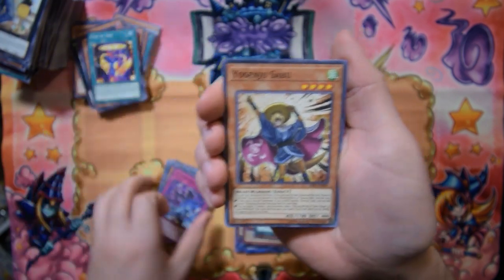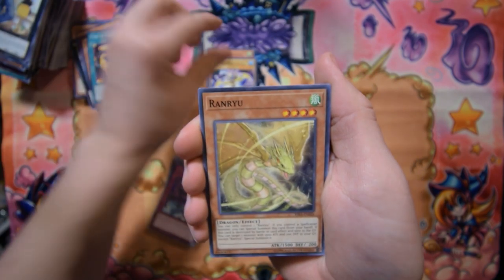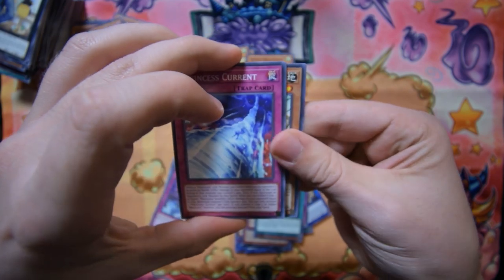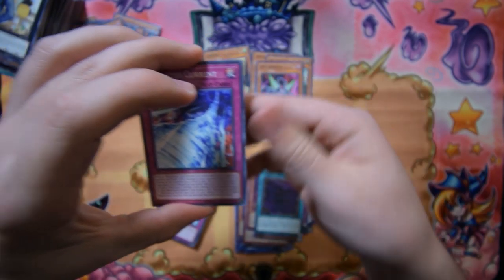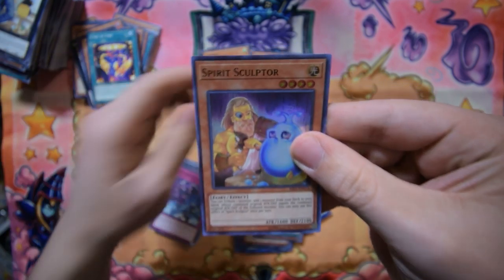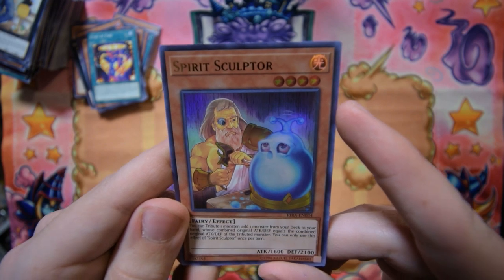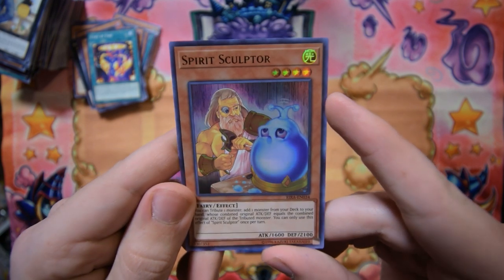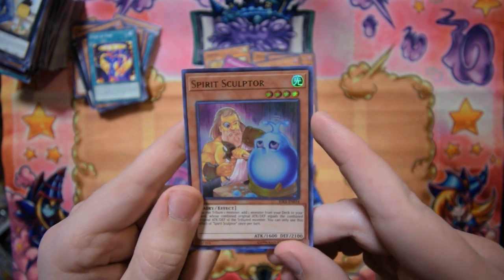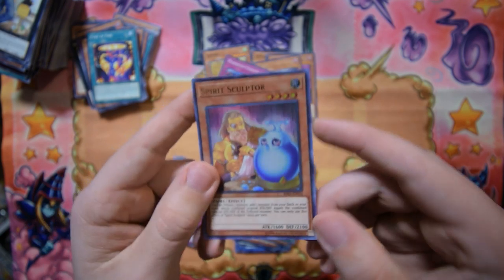My camera just almost ran out of time on this recording — luckily I caught it. So we have Yosenju Sabu, Magical Libra, Raigeki Break, Marincess Current, from the back — Simorgh Bird of Calamity, Beat Raptor, DMZ Dragon, Fortune Lady Passed, and Spirit Sculptor. What is this card? You can tribute one monster and add one monster from your deck to your hand whose combined original attack and defense equals the combined original attack and defense of the tribute monster. Can only use the effect of Spirit Sculptor once per turn — interesting card.